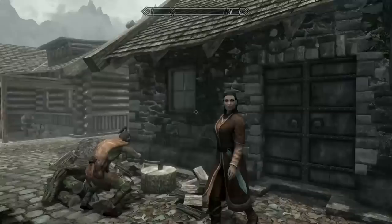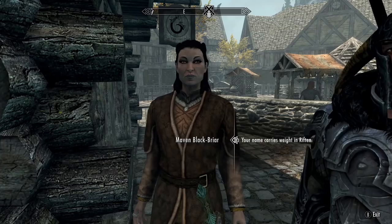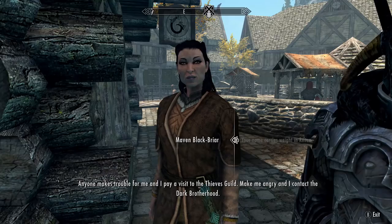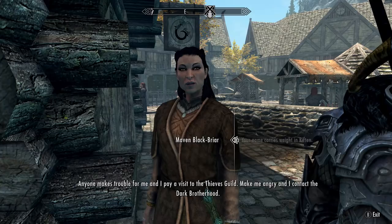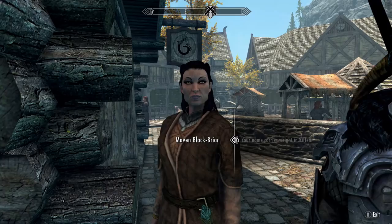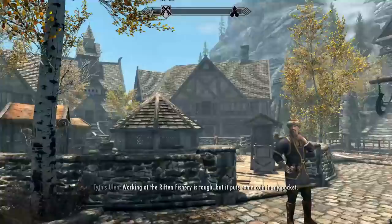Maven Blackbriar - wait, aren't you important? "What in the name of Oblivion do you want?" Your name carries weight in Riften apparently. "Of course - nothing gets done without my approval in this city. I have the Jarl's ear and the guards in my pocket. Anyone makes trouble for me and I pay a visit to the Thieves Guild. Make me angry and I contact the Dark Brotherhood." No one's mentioned to her that I just went over to the Blackbriar meadery and murdered everyone there - she doesn't seem to know about it yet, so that's good. Let's just leave her alone - she apparently runs this town quietly from the shadows.